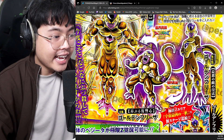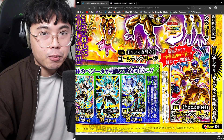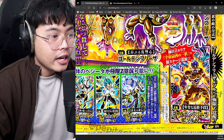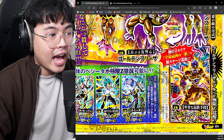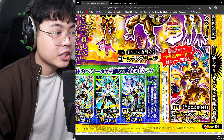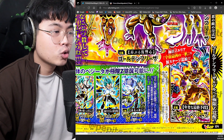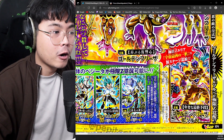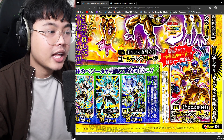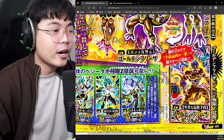We are getting other EZAs as well during this part two of the celebration. As you can see from the right here, we have the EZA for Golden Freezer and Sorbet, which I'm super excited for because they're not too bad of a card. Obviously they've aged quite a bit and they have some of their problems because of Sorbet, but the passive and stuff is actually very solid.